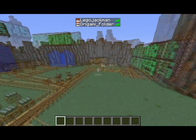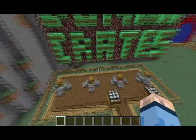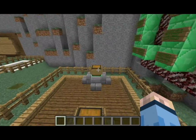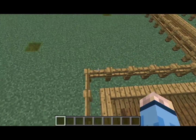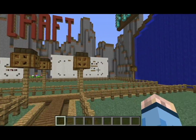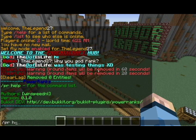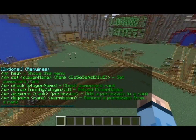First off, we have links — there's the Epic rank, Legend rank, Phoenix rank, and God rank. The shop is up so you can buy stuff. We're using the free version of BuyCraft, but the ranks don't actually give you anything, so I suggest you not buy them. It's a private server right now.